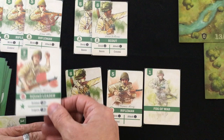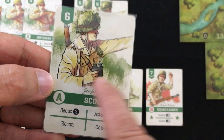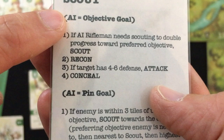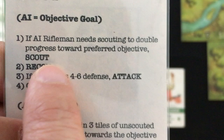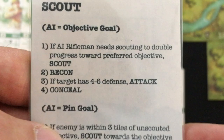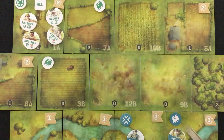For the AI turn, I lay out their four cards and order them in initiative order from high to low, left to right — except for the squad leader, who goes to the back. Then I resolve one card at a time using the AI flowchart to determine their actions. Scouts and riflemen are the most complicated. The scout has a different set of actions based on whether they have an objective or pinning goal. In this case they're doing the objective one: if an AI rifleman needs scouting to progress towards a preferred objective, the scout will scout. If riflemen don't need scouting, they'll recon to get rid of fog of war if they can, then see if they can attack someone with four to six defense, and if not, they'll conceal.